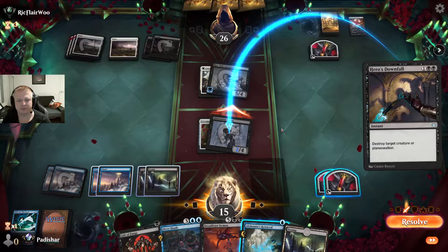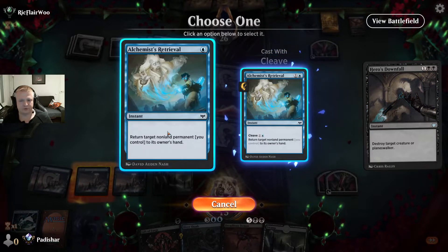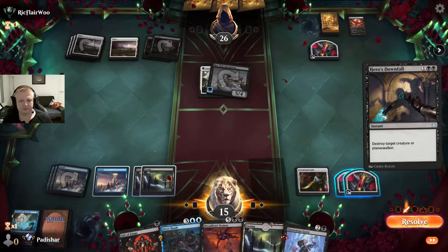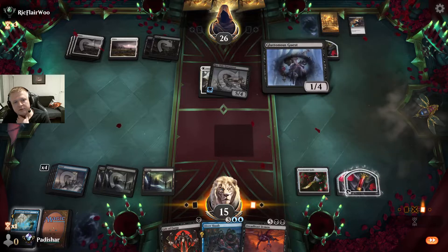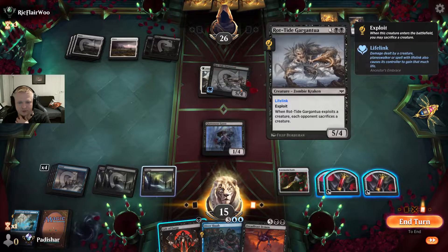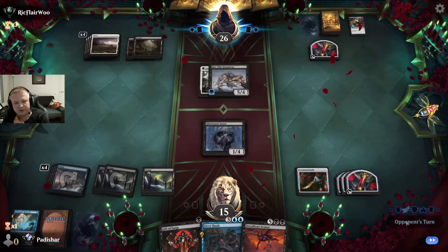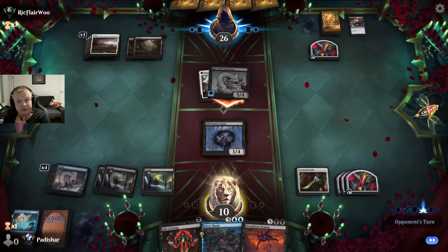I need to have a creature on the battlefield when I play the Dread Feast Demon to make it valuable. I'll bounce a non-creature permanent and recast something. I can take another 5 damage still. I could give this plus 2/+2 because it's a vampire, then block — but it's also risky if they have removal. Do they just have removal in hand and not tapping their mana for anything? They're not even using blood tokens, which is really concerning.